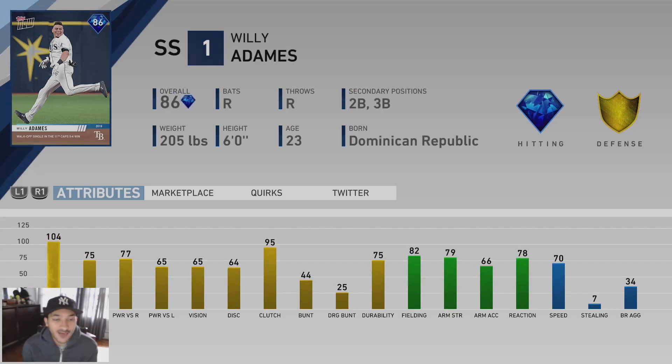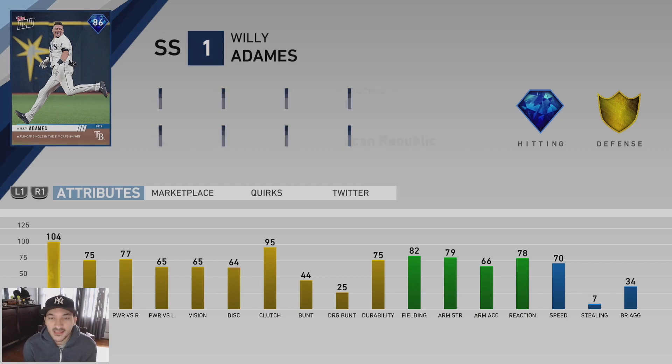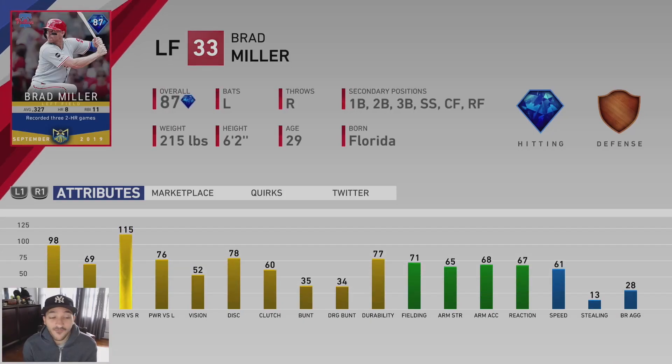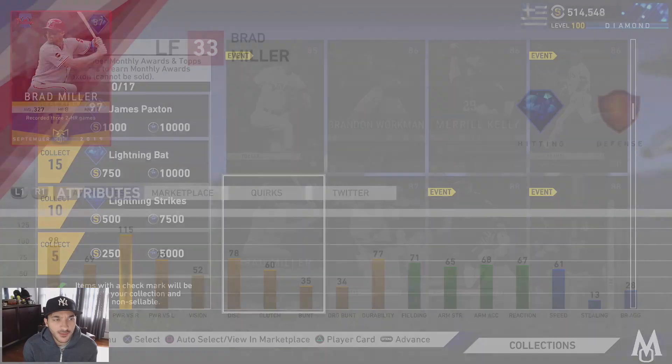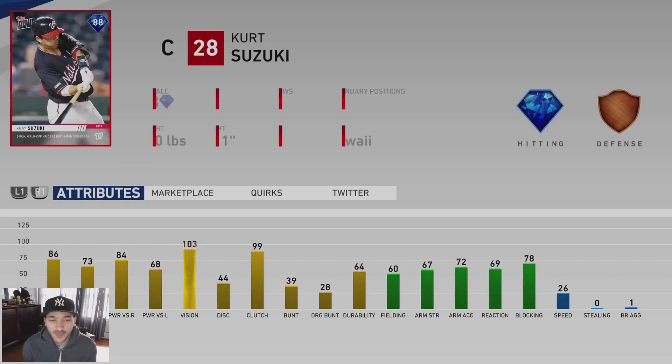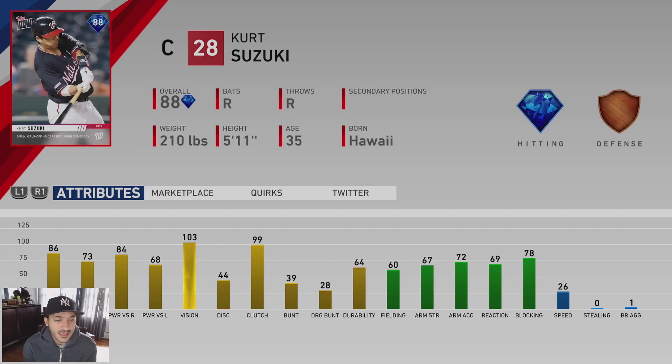Willy Adames has diamond-tiered hitting — 104 contact versus righties, everything else is mid-tier 70-75, gold-tier defense. Looks like a decent card. Brad Miller has 115 power versus righties, that's big-time power. He recorded three two-home-run games — good numbers versus righties, bronze-tier defense. A utility guy, but he could be good off the bench. Austin Hayes, center fielder for the Orioles, has good power versus righties.